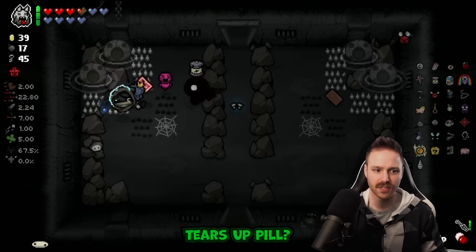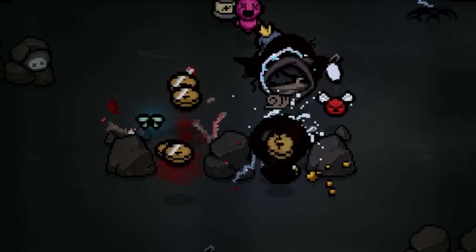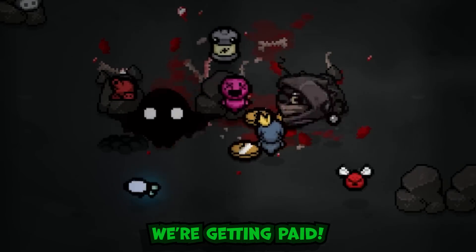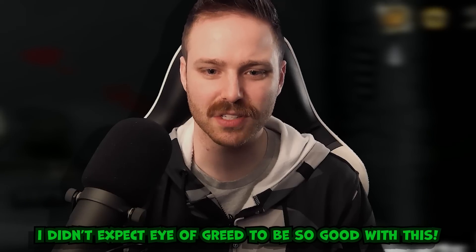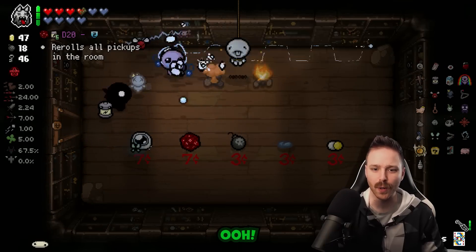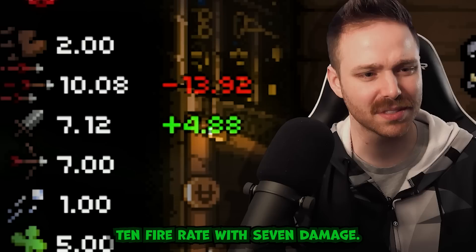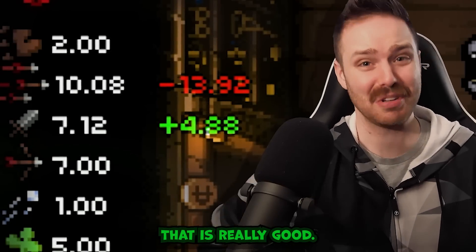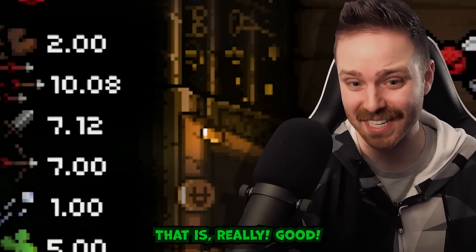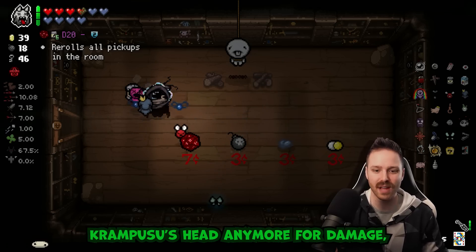Eye of Greed - we're gonna be eating out so much money, so much for being able to buy stuff. Fire rate upgrade - 24 fire rate, yeah that's pretty okay. We're getting paid - I didn't expect Eye of Greed to be so good. And for our shop to spend it all. Polyphemus plus Almond Milk - 10 fire rate with 7 damage, that is really good. D20.